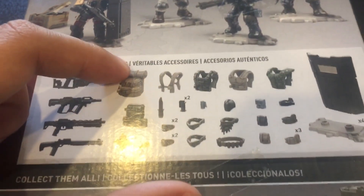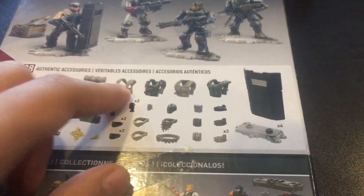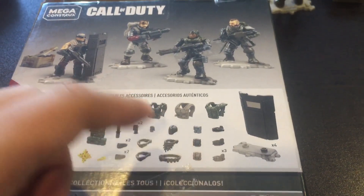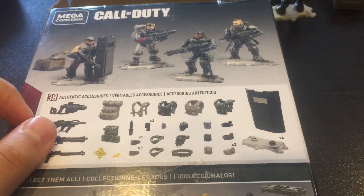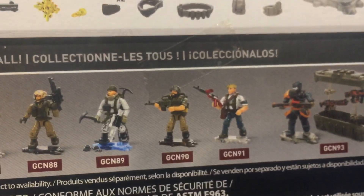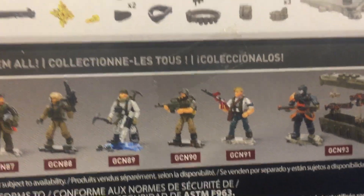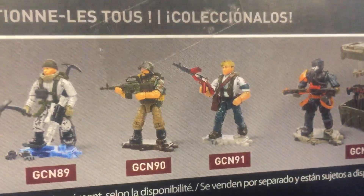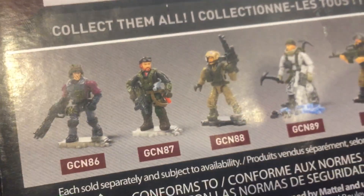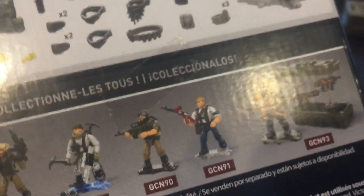Here we have two different backpacks, a lot of different tactical vests, some body armor, stun grenades, knives, a shield, and some extra bases for the figures. Here we have the series number 4 — I haven't found it yet, but I'm just searching for this guy and this guy. So if somebody knows if I can get it on Amazon, let me know in the comments.